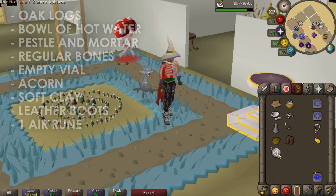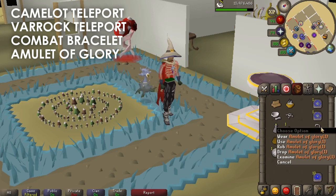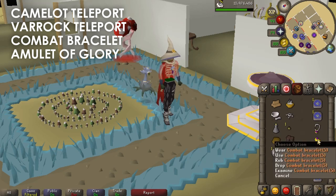I also really recommend getting a Camelot teleport, a Varrock teleport, an amulet of glory to go to Al-Kharid, and a combat bracelet to go to the monastery.